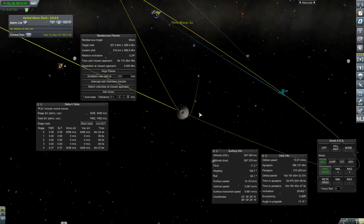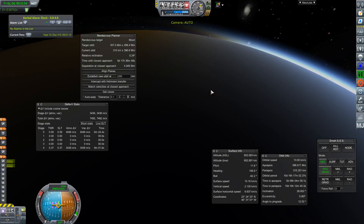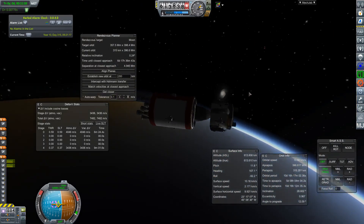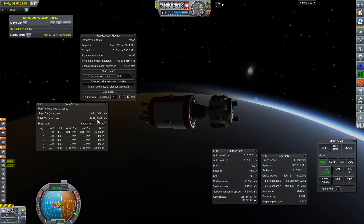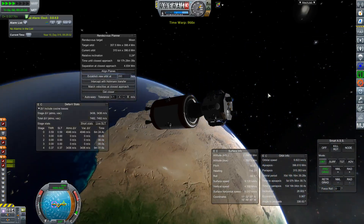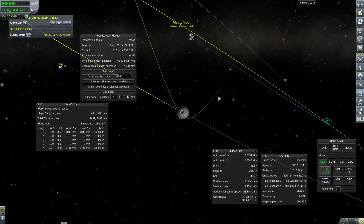In one shot, without circularizing and without any special inclination changes, I've managed to get to the moon. I have 7,482 meters per second of delta V remaining to land on the moon. I'll warp to the moon from here.